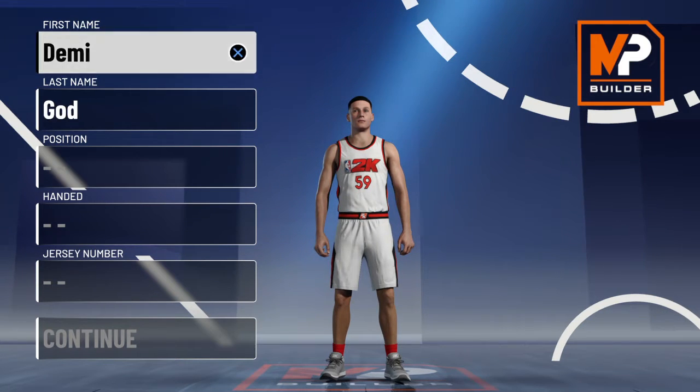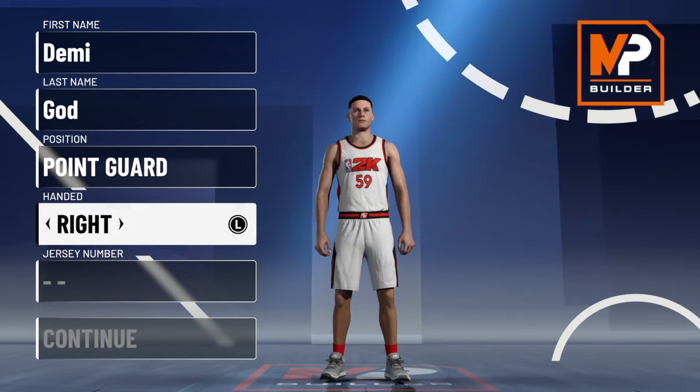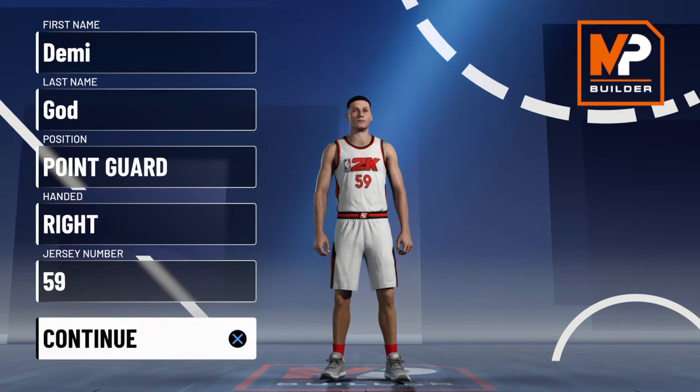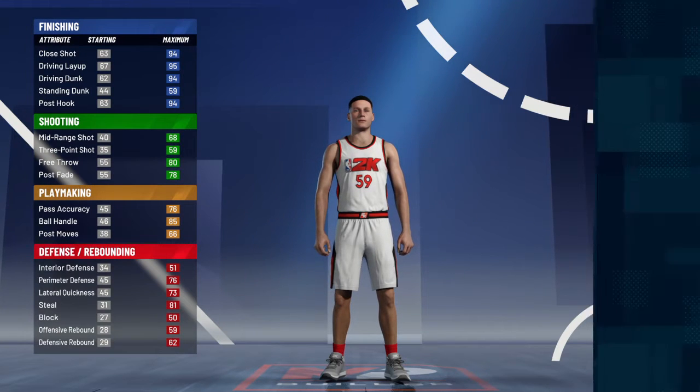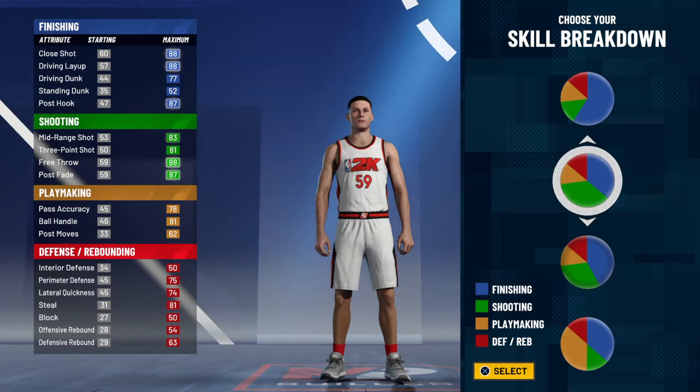First name, last name doesn't matter — I always put that. Position: point guard. Handedness: I pick right, that's what I am IRL, but you can pick left, whatever — it doesn't matter. Jersey number can be whatever.